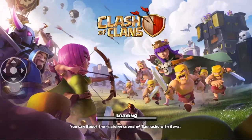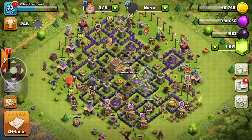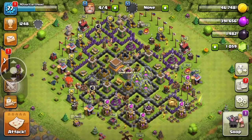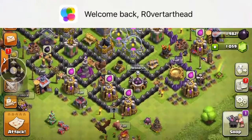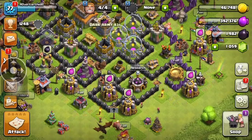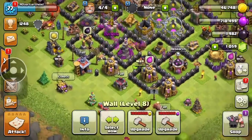Loading — you can boost the training speed of barracks with gems, I think I knew that. You can boost the speed of anything with gems, can't you? And here we go, loading, loading, loading — welcome! Wow, I haven't seen this in a long time. It's good to be back, let's clean it up and grab some stuff.